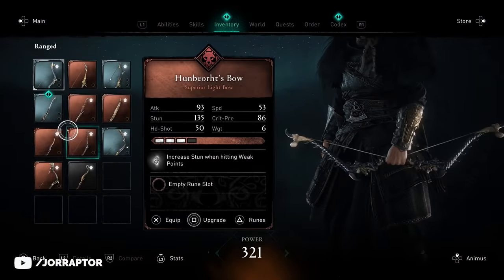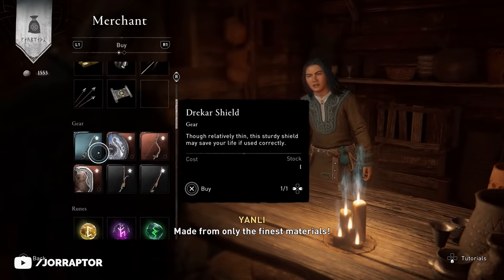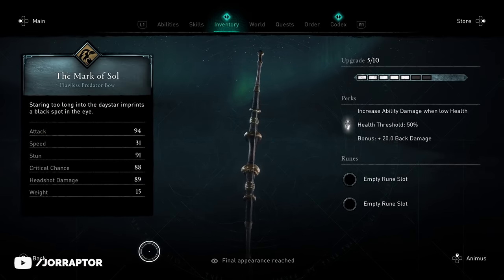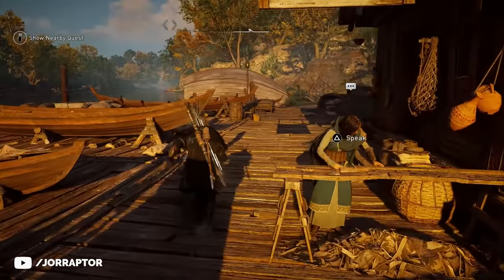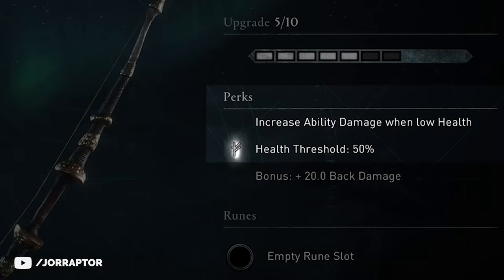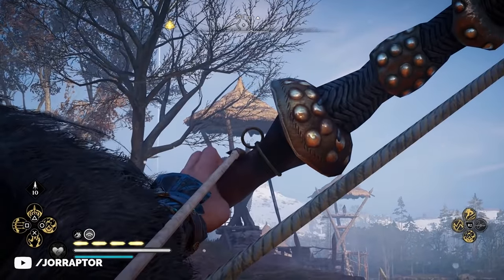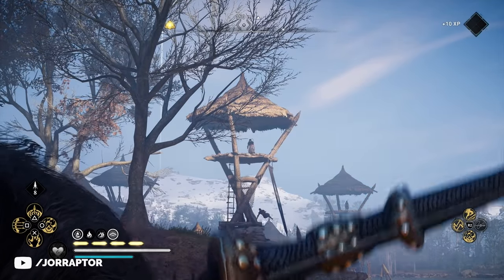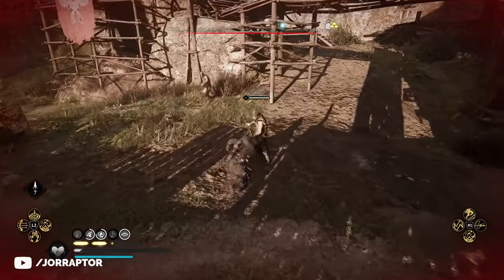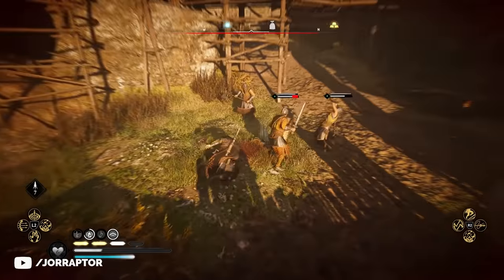You can also buy a completely new weapon at the merchant called the Mark of Soul — the first and I think only weapon that is silver-tier. You can buy it for 700 silver. It's a predator bow that looks pretty cool, and the perk is that when below 50% health you get extra ability damage plus 20 extra back damage. For a predator bow this doesn't make much sense, because if you're sniping enemies when approaching a camp you're almost always at max health, so the perk won't be active. You'd have to get hit first and then try to hit the back of an enemy, or use an ability with the predator bow — which isn't ideal in regular combat.